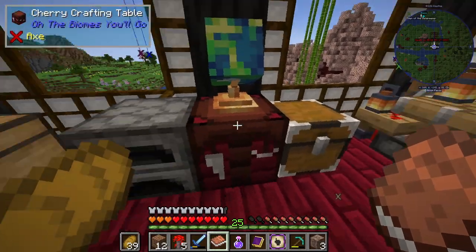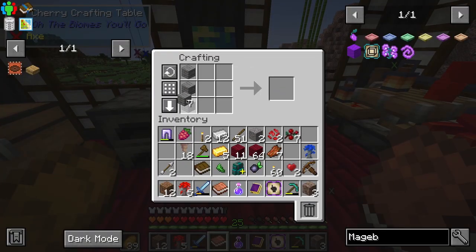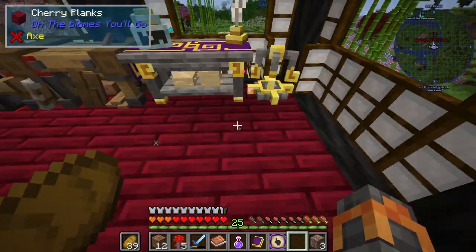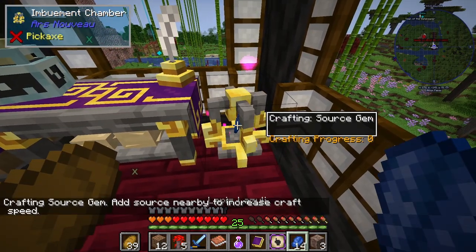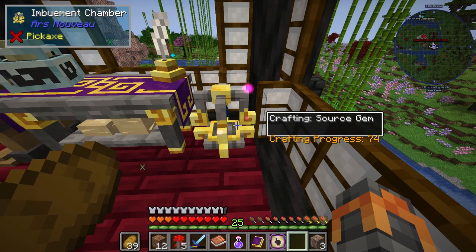Magebloom grown from seeds, crafted — yeah. Where do I find source gem? Obtained by placing lapis or amethyst in an imbument chamber. I need to know what an imbument chamber is — I can make that. So we got the gold, we got the planks.